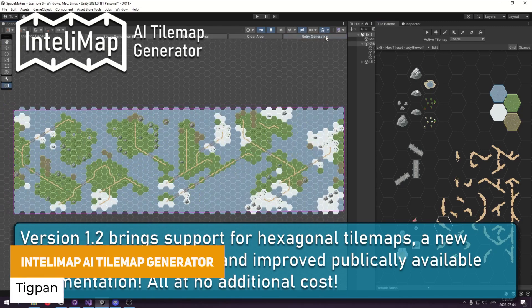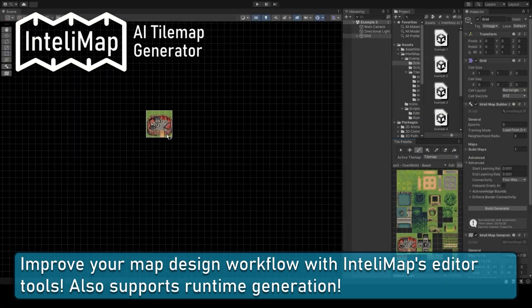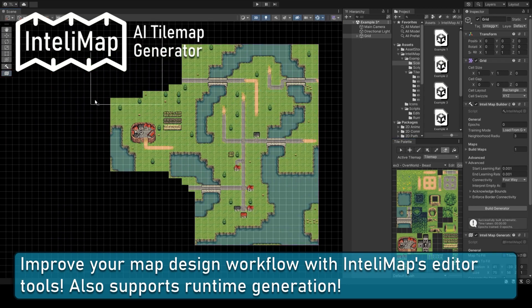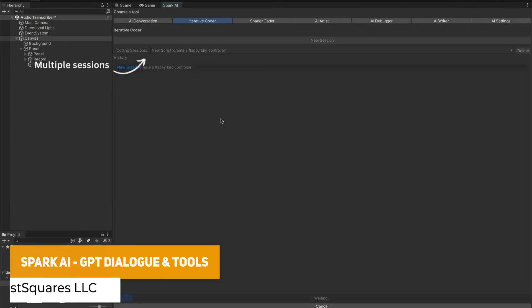The next one is the IntelliMap AI Tile Map Generator, which will generate tile maps with no code at all. You can generate with 8 example scenes ready. It comes with simple editor tools so you can generate all your level details at runtime. It supports single or multi-layered maps, rectangular, isometric and hexagonal, and integrates fully into Unity with a ton of customization.